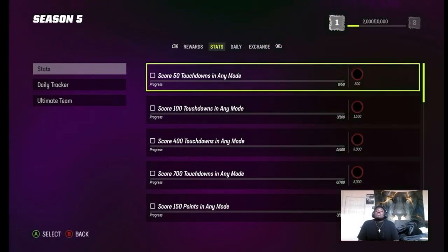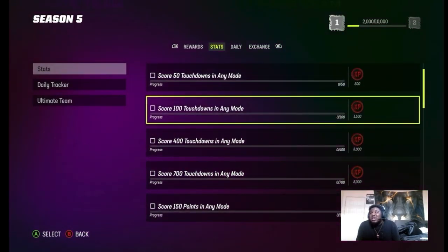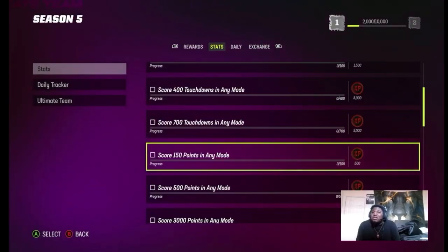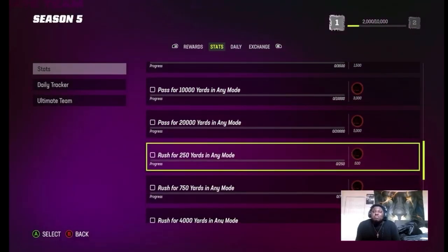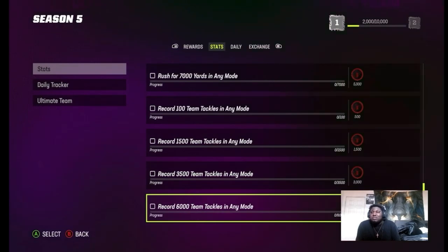For the Season 5 Field Pass we go into the sets. You have to score a total of 700 touchdowns to get XP — you get 500, 1,500, 3,000, and 5,000 XP at various milestones. In total you have to score 5,000 points to get 5,000 XP, and it's gonna keep boosting your Field Pass. You can also do rushing, team tackles, and stuff like that.